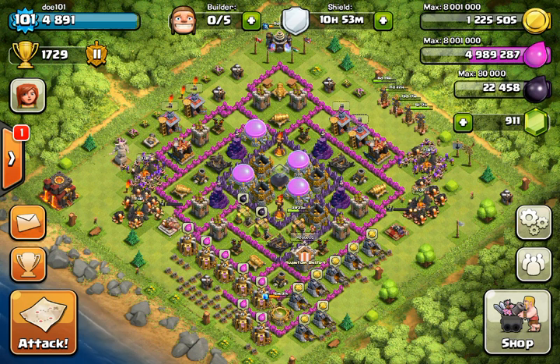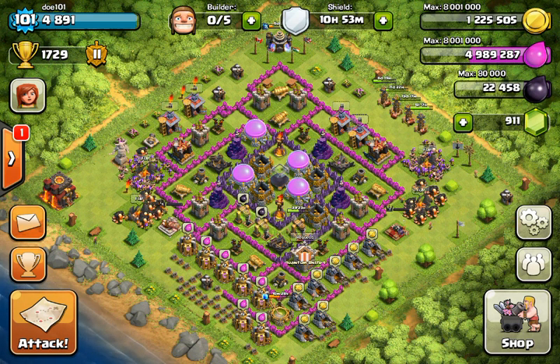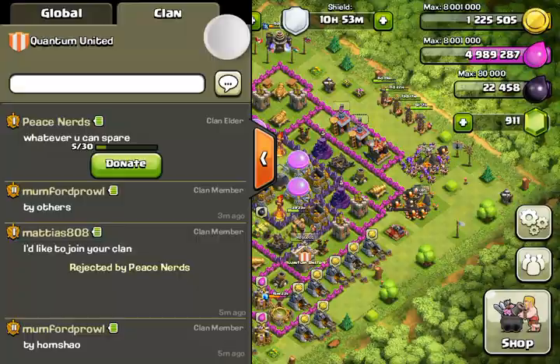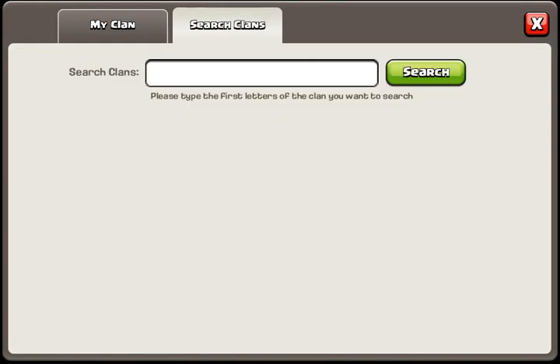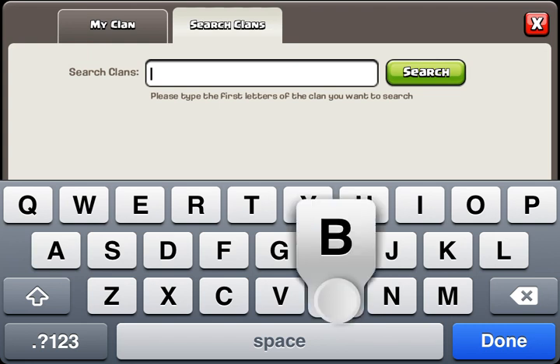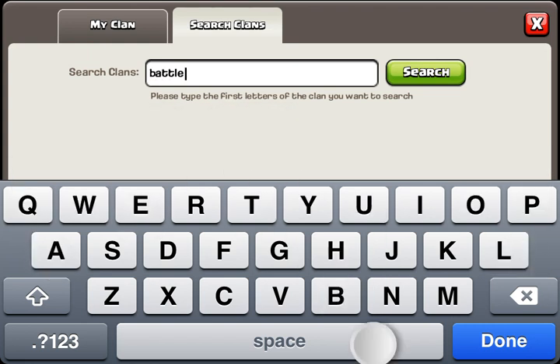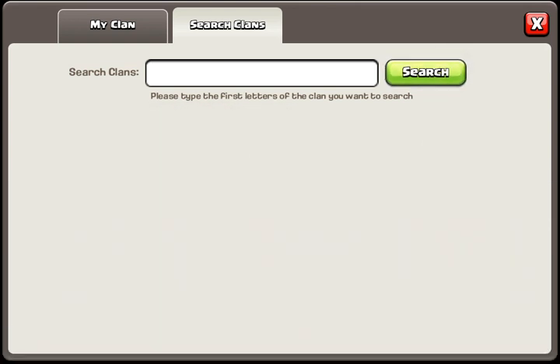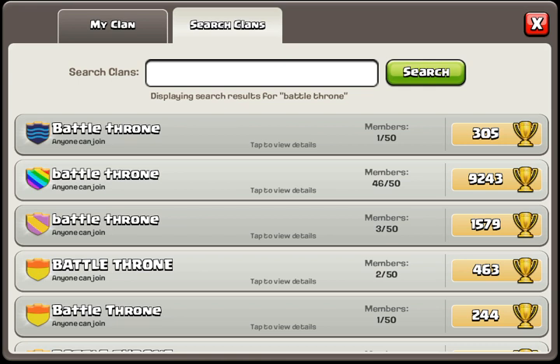Basically what it does, you can visit people's bases — any base you want — and you can attack them. It's very helpful because if you want to do a trophy run, you can see where you stand, like where your troops stand.